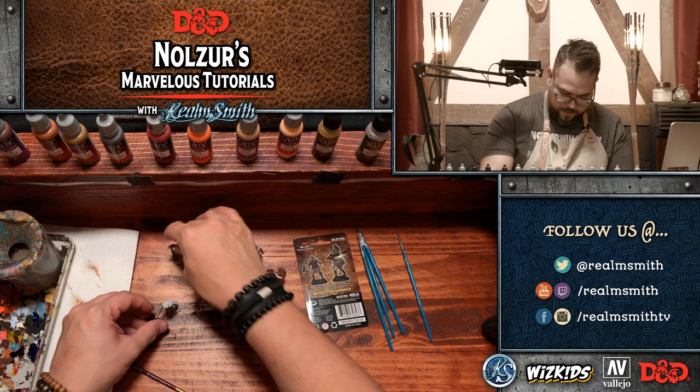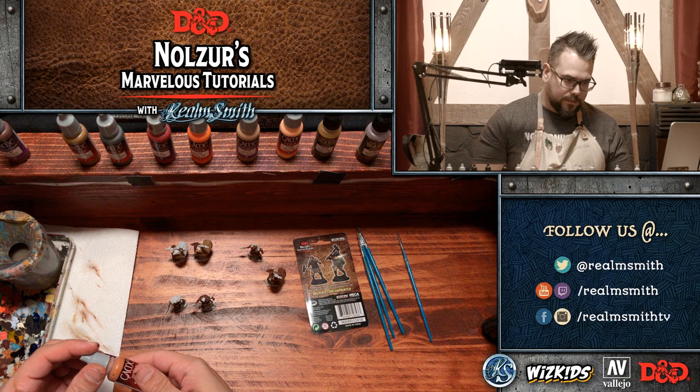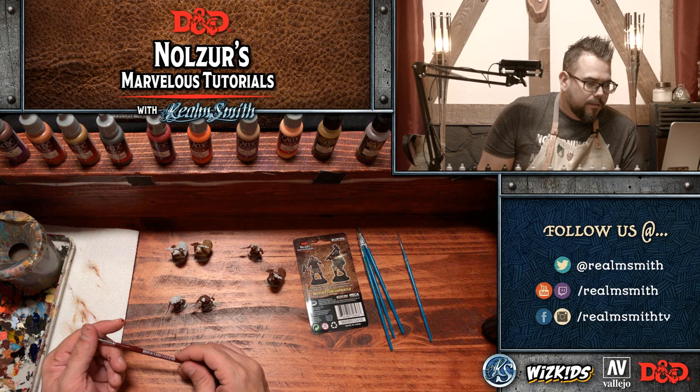Heavy brown check, check, check, and check. Now I'm going to go through and do parasite brown — the reason is so I can block all the main colors in and then do washes across all the minis.